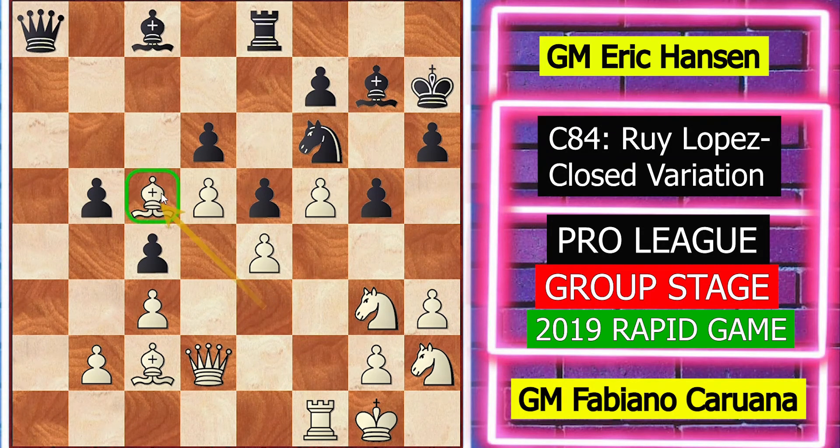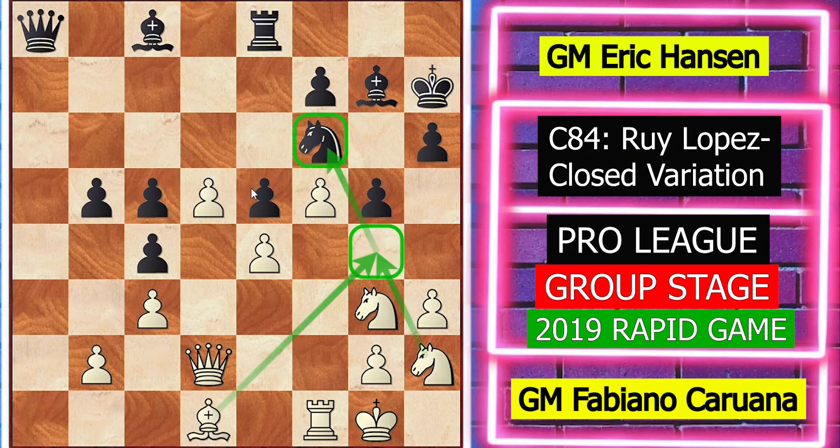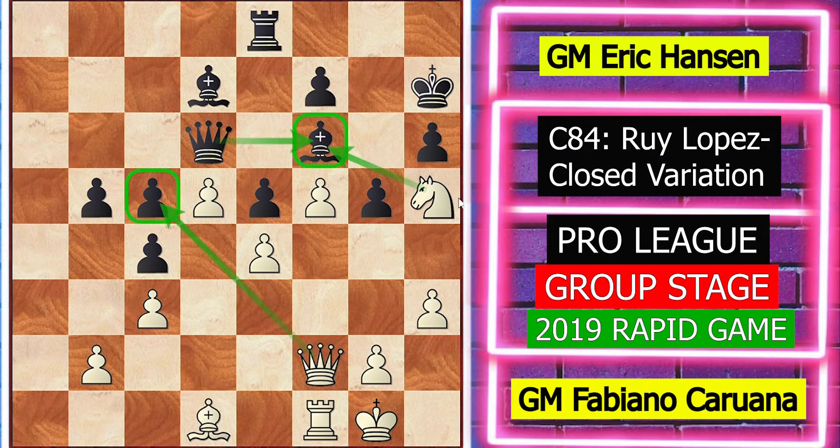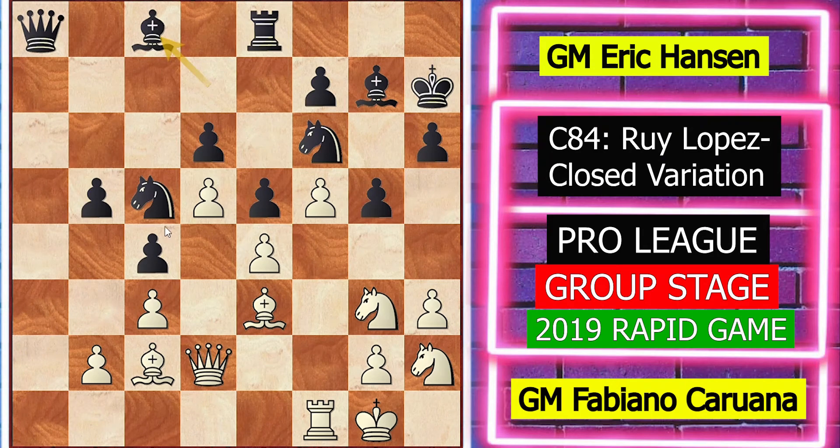The best move after dxc5 is bishop d1, bishop d7, knight to g4 trying to exchange the knight, queen a6, knight takes f6, bishop takes f6, knight h5 attacking the bishop, queen d6, queen f2 with tactical possibility of knight takes f6, queen takes f6, and c5 pawn is overloaded. We can see white's pieces are very active and black's pieces are very passive, so white is much better here. But white missed the move and played queen e2. Black immediately replied with knight c to d7, realizing the mistake and retreating the knight.